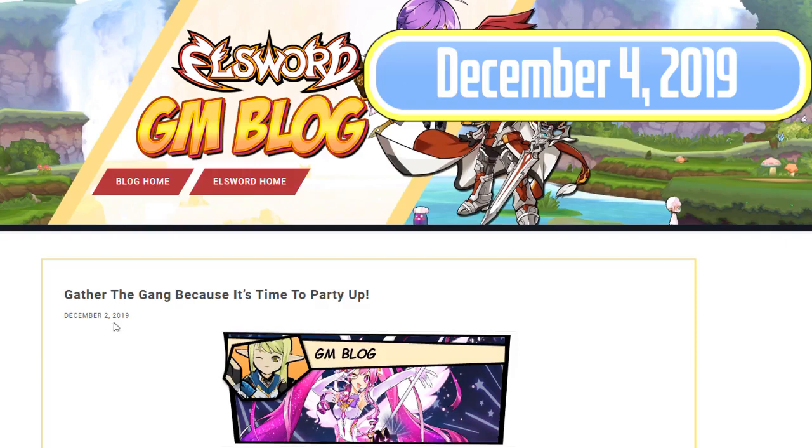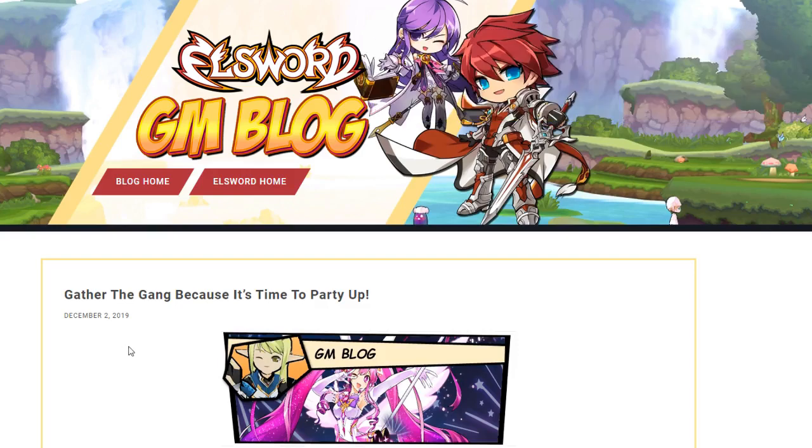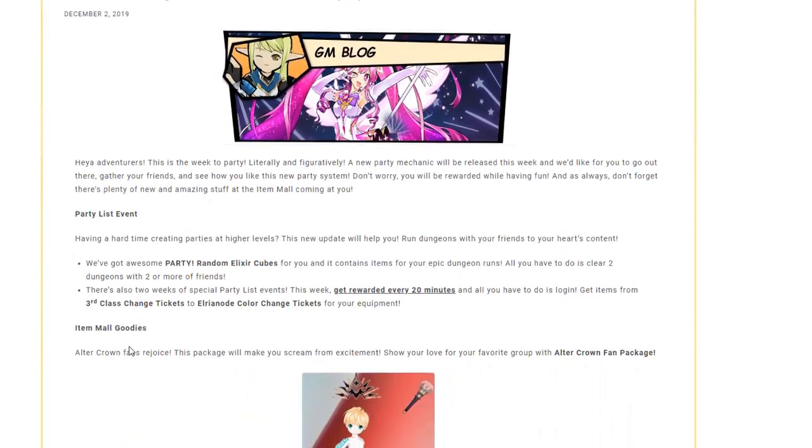So we have 'Gather the Gang' because it's time to party up. Hey adventurers, this is the week to party — literally and figuratively. A new party mechanic will be released this week and we'd like you to go out there, gather your friends, and see how you like this new party system. Don't worry, you'll be rewarded while having fun. And as always, don't forget there's plenty of new amazing stuff at the item mall coming at you. So we have the new party list event along with the new party system update.